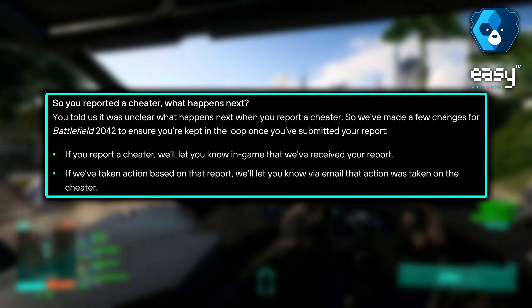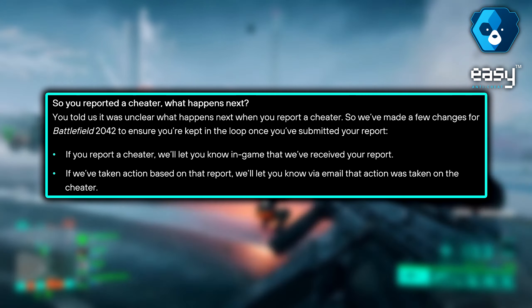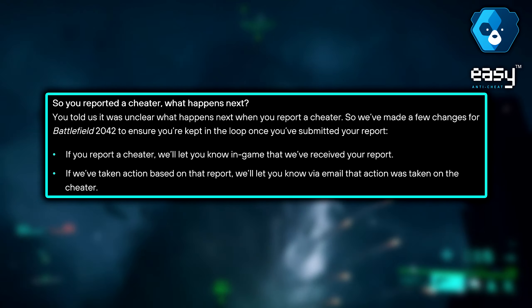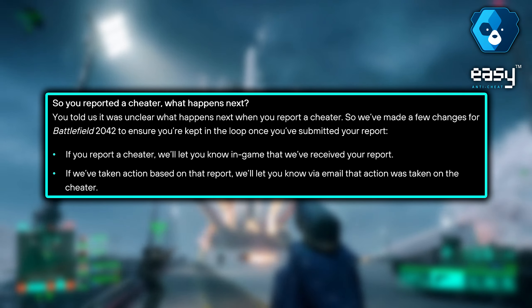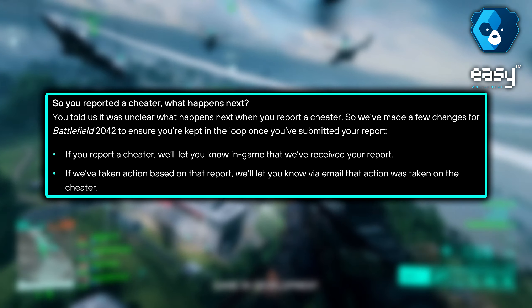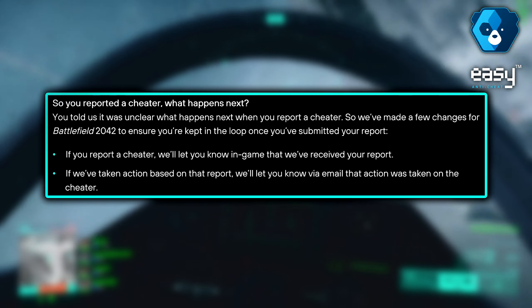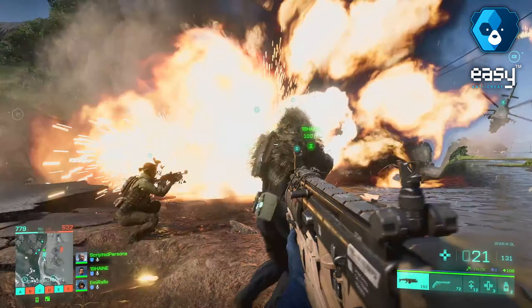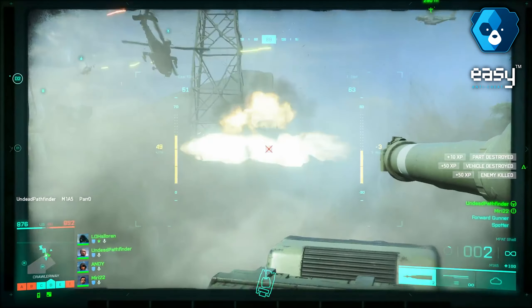You told us it wasn't clear what happens next when you report a cheater, so we made a few changes for Battlefield 2042 to ensure you're kept in the loop. Once you've submitted your report, we'll let you know in-game that we received your report, and if we take action based on that report, we'll let you know via email that action has been taken on the cheater. This is something we've been wanting for some time now — I think it's awesome that DICE is bringing this in.